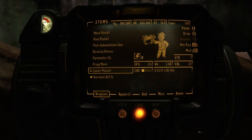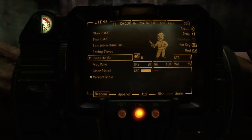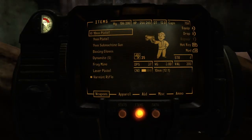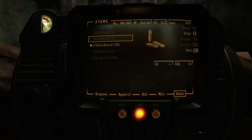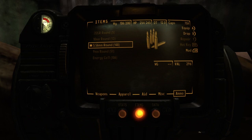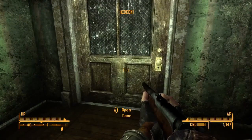The laser pistol is not doing too great. The varmint rifle is doing pretty good, and my 9mm is doing pretty good. My 10mm is doing okay. We only have 12 rounds of 10mm ammo. We got 50 rounds of 9mm and 148 rounds for the rifle, so that's going to be our go-to weapon for now.